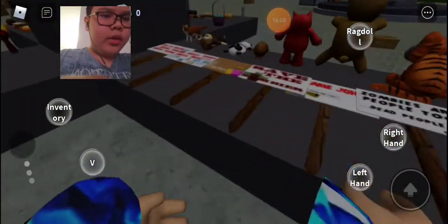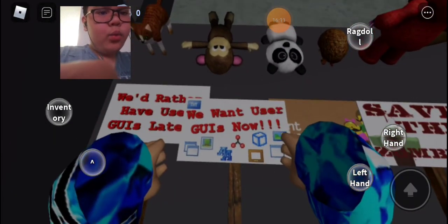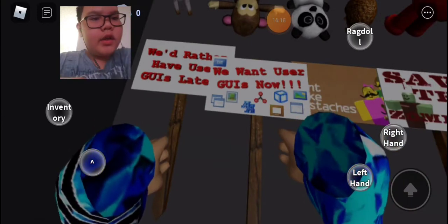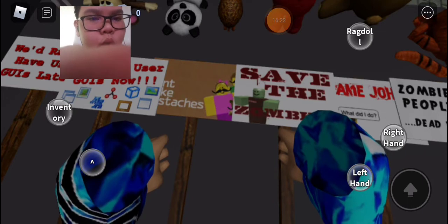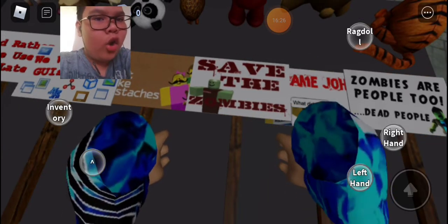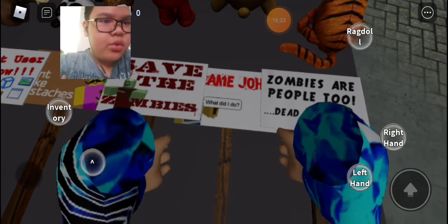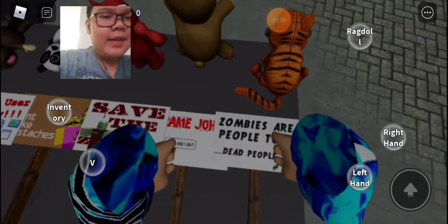Is there something else around this one? There's a sign. What's it say? We'd rather have using guides later. We want user guides now. That's weird. We want to take mustaches. Save the zombies. Oh, that's kind of creepy. I don't want that one. It says his name is John. It says zombies are people too. Dead people. Ha ha ha, that's kind of creepy.